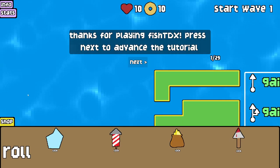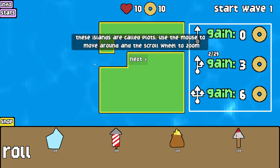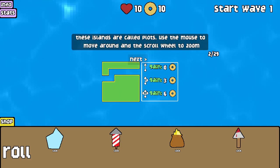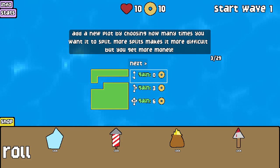So I will just give the tutorial a go. These islands are called Plots. Use the mouse to move around and the scroll wheel to zoom. Add a new plot by choosing how many times you want it to split. More splits makes it more difficult but you get more money. Nice to see.